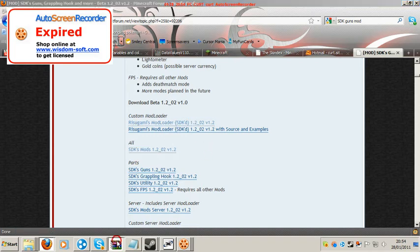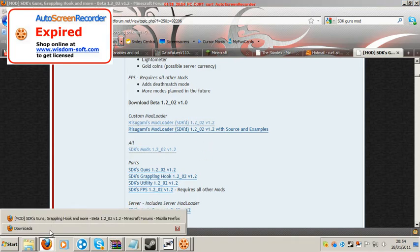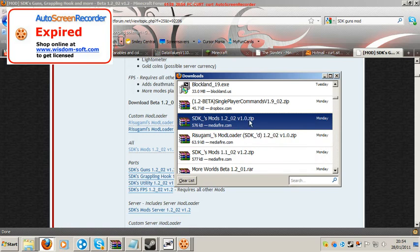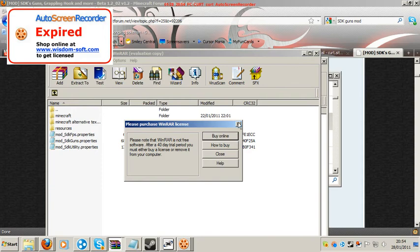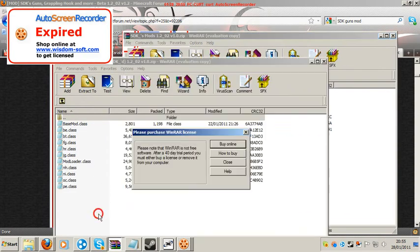Once you've got those two downloaded, you may have something like this. You will have two WinRAR files.